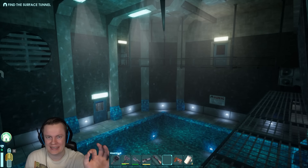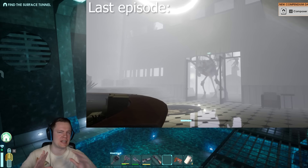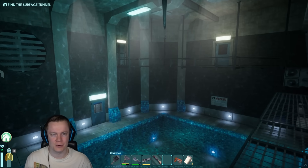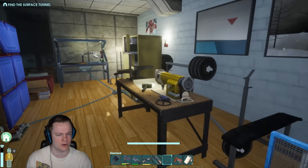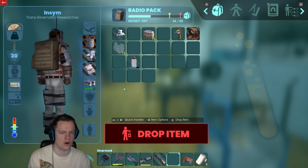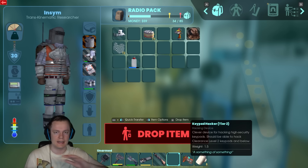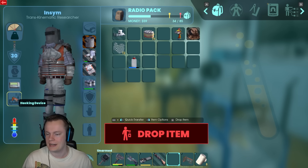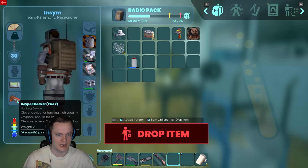Hi YouTube, how are you doing? Welcome back to Abiotic Factor. Last time we played, we found these terrifying giants that consume you with music, which was absolutely terrifying. And today I don't know what we're gonna find, but I know it's gonna be amazing because I love this game. This is our base right here with a bunch of storage. It's shaping up pretty well. Last time we got so many upgrades — much better armor, a keypad hacker tier 2, which means we can now get into all of those locked doors. You guys also told me you can put this right in your inventory to save an inventory slot as well as not lose it when you die.